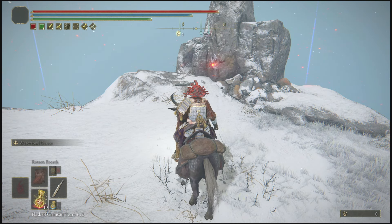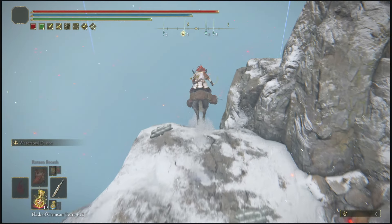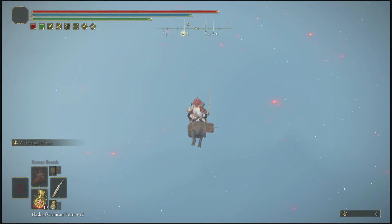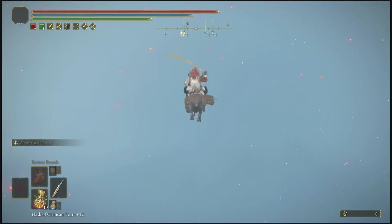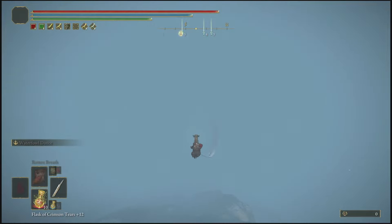At this point, take the elevator back up. Once you're at the top, summon Torrent. Then open your inventory and use a Gold Fowl Foot — make sure you do this every single time before doing any rune glitch. I'm also going to use a Silver Fowl Foot as well. Use both Fowl Feet to get the most out of every run.